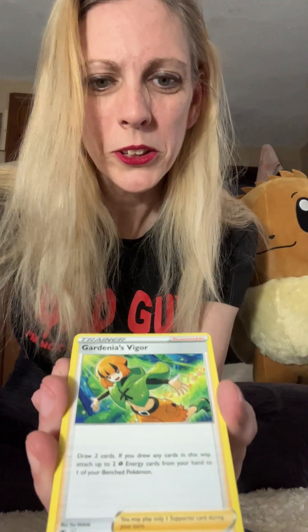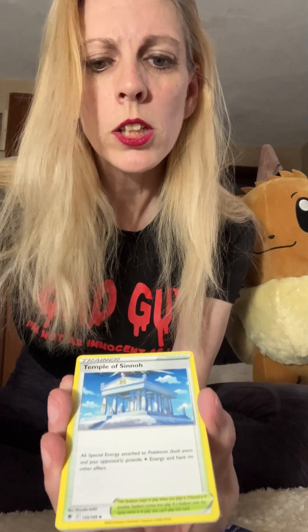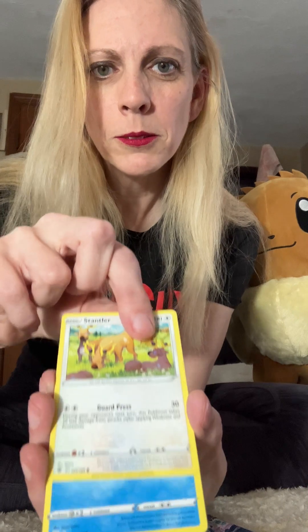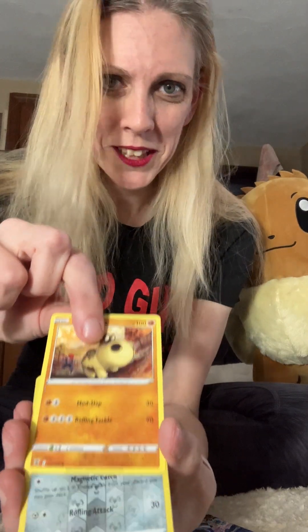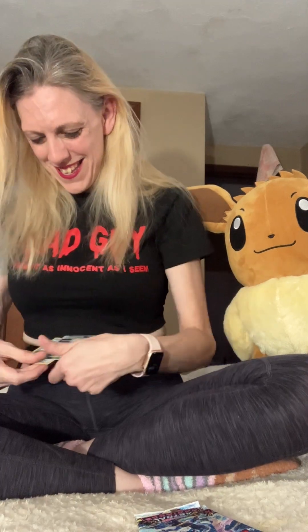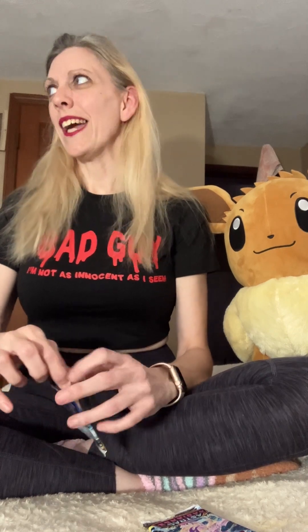All right, energy. Gardenia's Vigor — that one gets me every time. Hippodon. Magnemite reverse. Oh, and a Darkrai V-Star! Darkrai is one of my favorite Pokémon. That one's going in the binder. He's really cool — that's the first time I've seen the Darkrai V-Star. That's a way better ETB than yesterday. Way better — we must have just got a bad one yesterday.